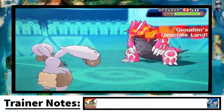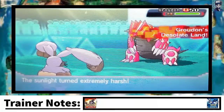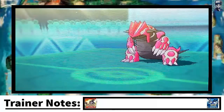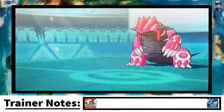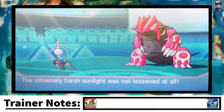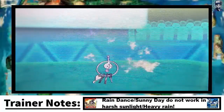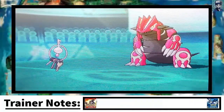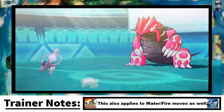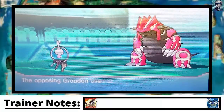Mewtwo might U-Turn and hit me with an Aura Sphere, or Primal Groudon might come in. He chooses to bring in his Groudon, gets the Desolate Land ability going, and I end up switching out and going into my Clefki Ironclad, just because I can get some Spikes going there. I make a misplay — I meant to go for Spikes but misclicked. My opponent goes for Thunder Wave, probably expecting me to switch out, because Precipice Blades is the obvious move at this point.